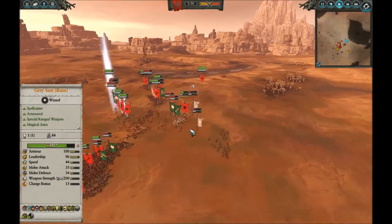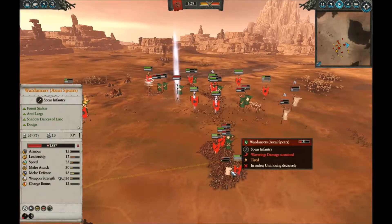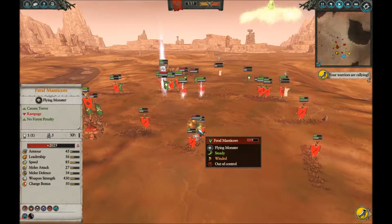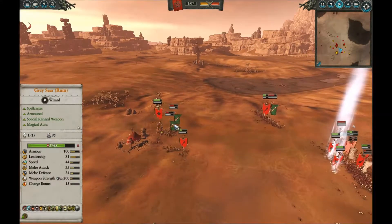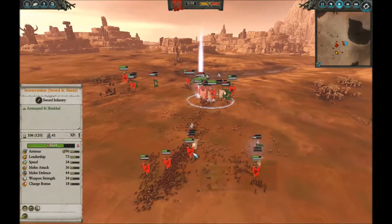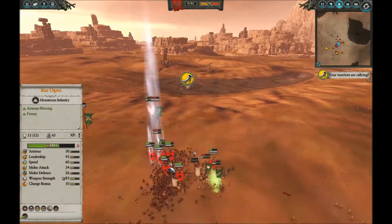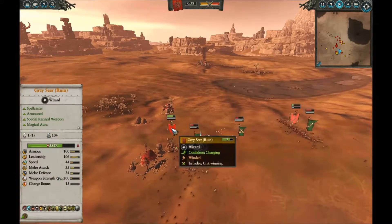The Rat Ogres come in for rear charges. My Doom Wheel has gotten into the infantry, taken some damage from the Wildwood Rangers, but scored a bunch of kills and is still going strong. The Gutter Runners run a rear charge on the Azrai Spears. The Feral Manticore jumps on the Poison Wind Globidears but is actually losing, because the Globidears have 100 armor and the Manticore does not have much armor-piercing damage. Dropping more Warp Lightning for good damage — 95 kills with the Grayseer of Ruin, because with that high armor the Wardancers simply cannot hurt him. The Wildwood Rangers could hurt him, but they're being bogged down by the Skaven Slave Spears.